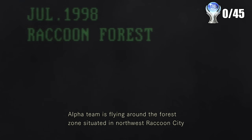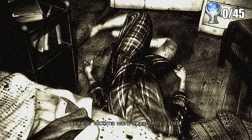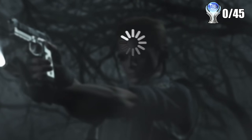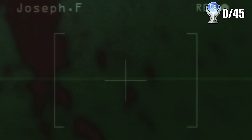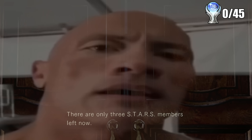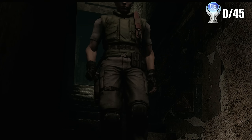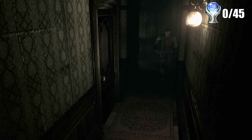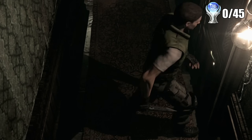The whole plot for Resident Evil begins when your STARS Task Force is sent off into the woods to find Bravo Team who has gone missing in the middle of their mission. There have been reports of people going missing in the woods and being eaten. They found the helicopter on the ground, so everyone decided it's a great idea to land right next to it and investigate. But then we got attacked by rabid dogs, so we ran away to the very conveniently placed abandoned mansion right next to us that is also still fully powered up. Now that we are inside of the mansion, the rest of the game basically just has us search it — you just search the whole place trying to find your friends who are lost inside.